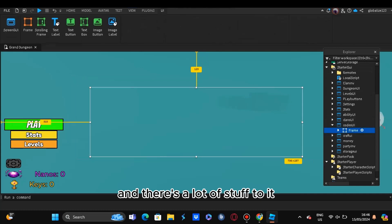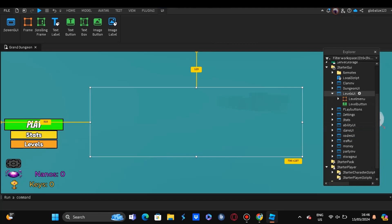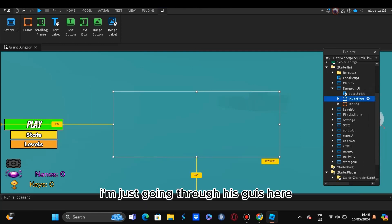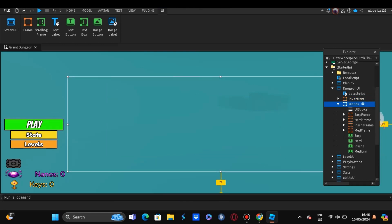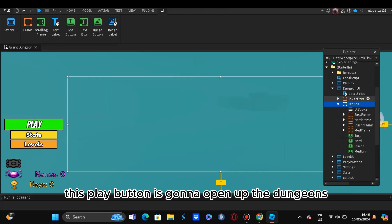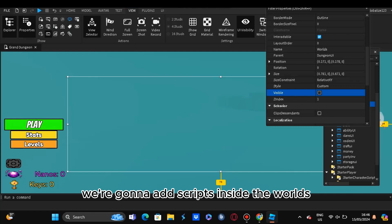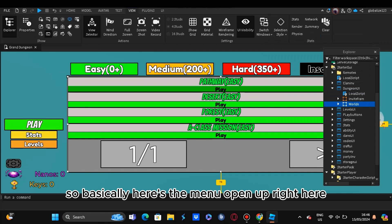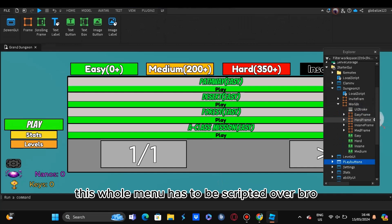He wants the dungeon to open this UI right here. There's a lot to it. This one here is the levels - I'm just going through his GUIs. So basically as you can see, this play button is going to open up the dungeons, and the dungeons are going to open up all of these worlds. We've got to script these worlds.